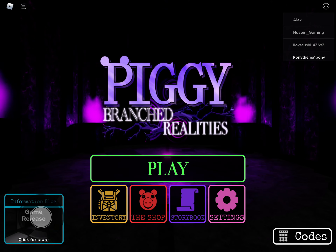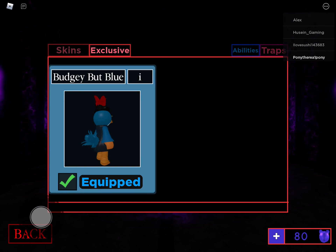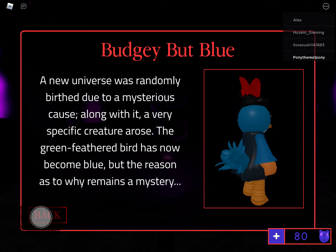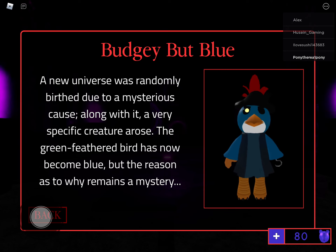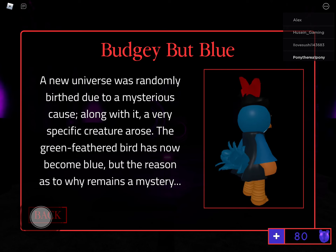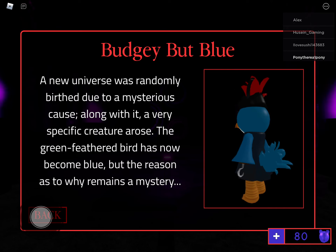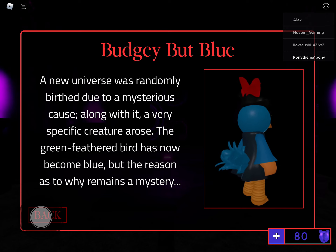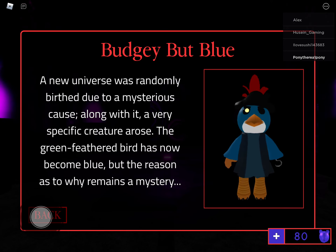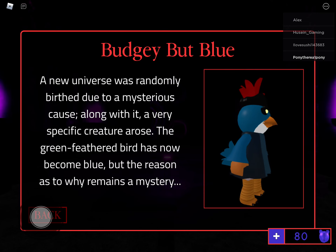The code was already redeemed by me. And this is what you get from it: a new universe was randomly birthed due to a mysterious cause, along with it a very specific creature arose. The green feathered creature has now become blue, but the reason as to why remains a mystery.